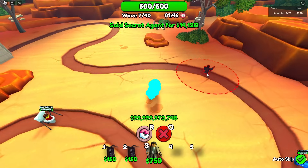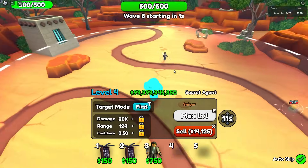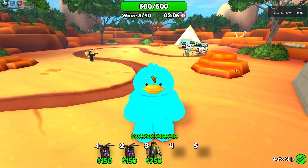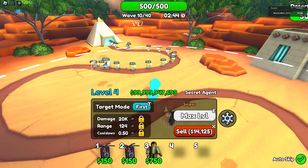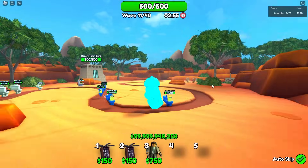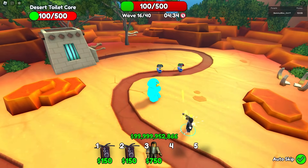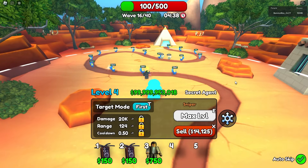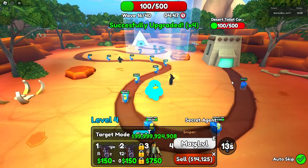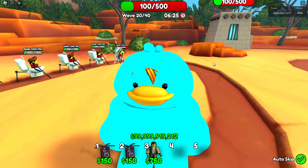Wait — his freeze ability covers his entire range too! That means he freezes anything on the whole map! This is so overpowered. Selling and replacing him confirms it — after maxing out, he freezes everything in range. Look at that giant ice effect — this is ridiculous! Though he does seem to have some targeting issues with clicking and attacking the wrong enemies.